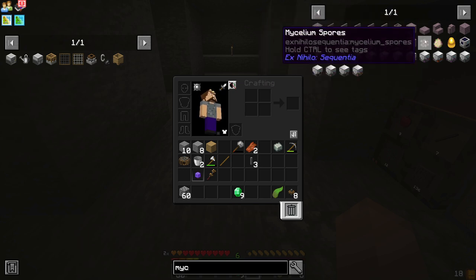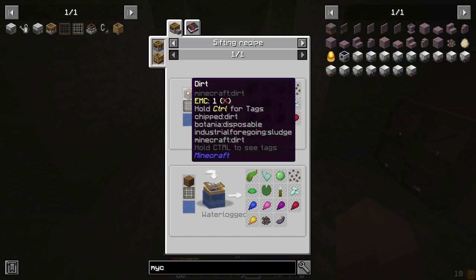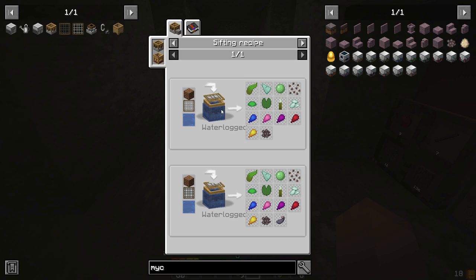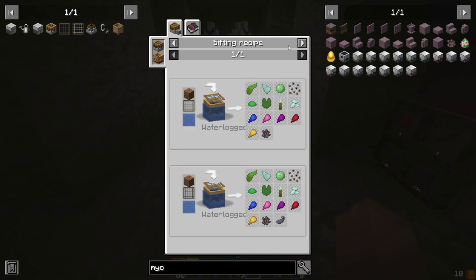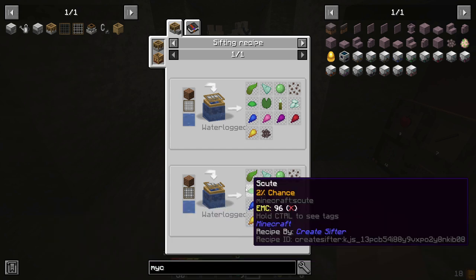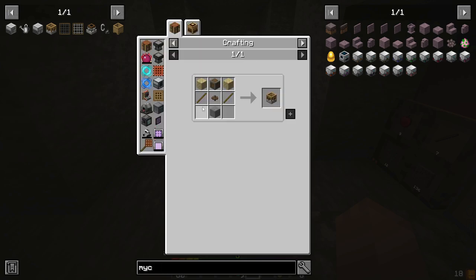Soul sand is something we can get with fluid transformation — witch water. Which requires mycelium spores. And that's also how we were going to get kelp originally — from a waterlogged sifter. So we got a free piece of kelp from that guy.